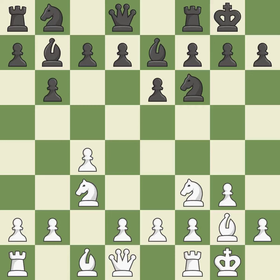Castling develops a rook while moving the king to a safer position beyond the board's center. Castling to the same side of the board as your adversary helps you escape some of the attacking that comes with castling to the other side.